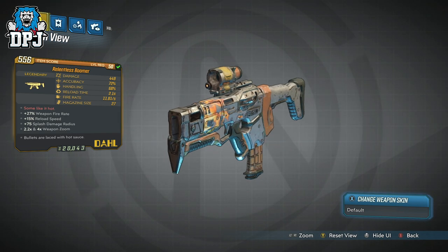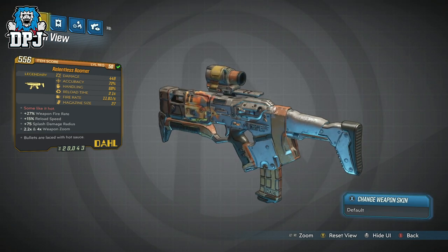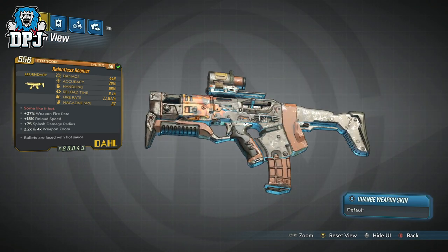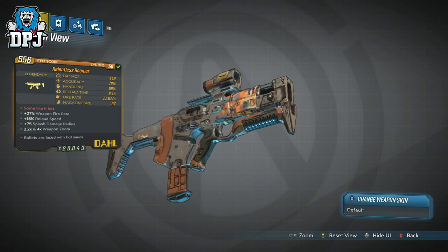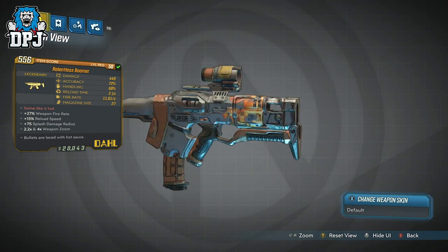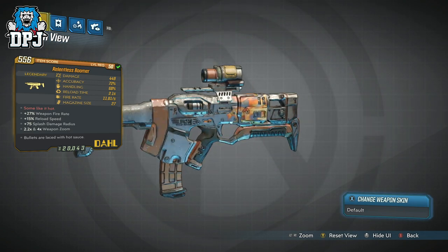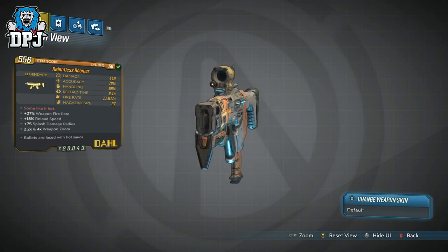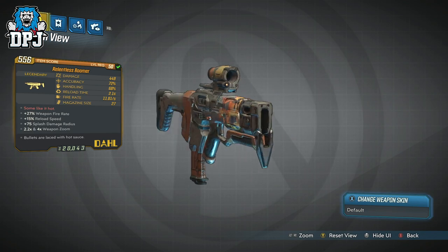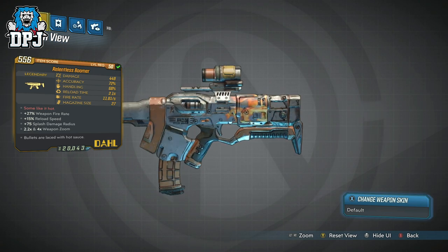My Relentless Boomer doesn't offer an element, but I know for sure they do drop with elements. Damage-wise on this new SMG we have 449, an accuracy of 72%, handling of 68%, a reload time of 2.1 seconds, a fire rate of 11.81, and a magazine size of 27. The perks include 'Some Like It Hot' — plus 27% weapon fire rate, which you actually feel in action — a plus 15% reload speed, a plus 75 splash damage radius, with a 2.2x and a 4x weapon zoom.